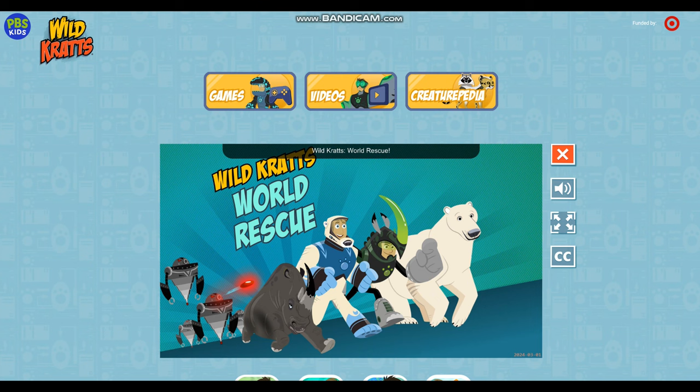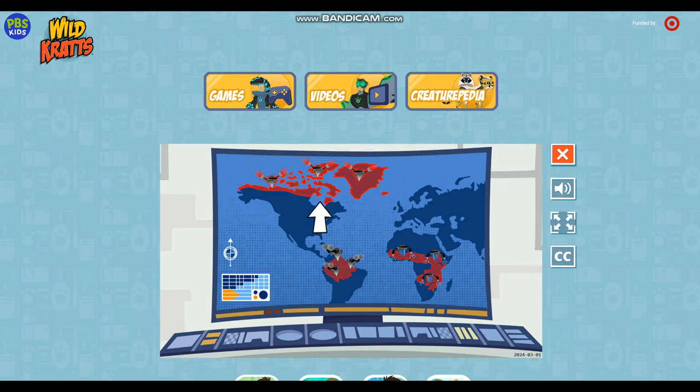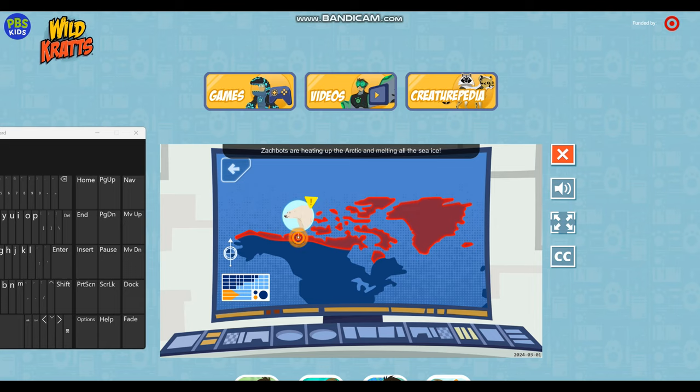Wild Kratts World Rescue! Oh no! Zak has sent his Zakbots to habitats all over the world! They're changing the environment in ways that affect the creatures that live there. We've got to help out! Select the Arctic. The Arctic — Creaturepedia! Zakbots are heating up the Arctic and melting all the sea ice! Let's go help!